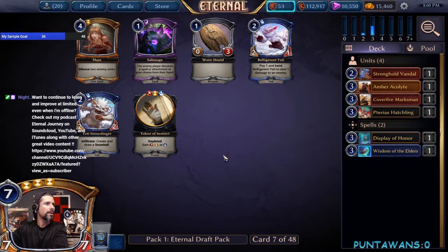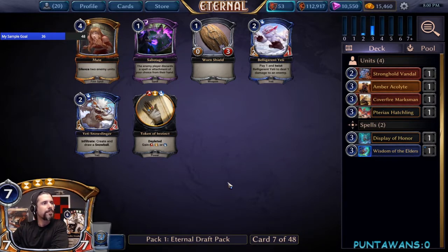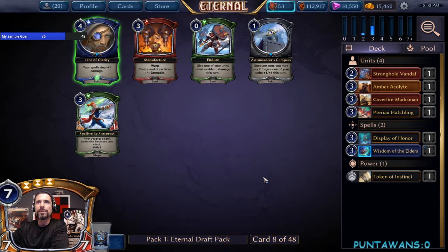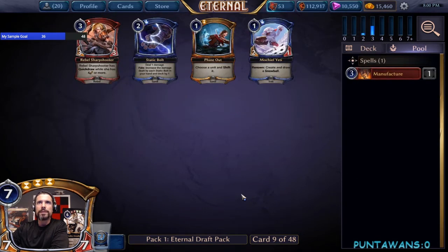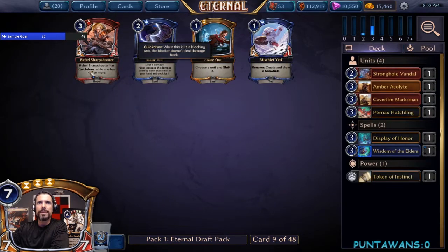None of these cards are really exciting to us. I could see a small world where we take Lens of Clarity but I'm not really excited about that. Manufacturer could potentially be a pick as well in case we end up being Stones. There's also a Static Bolt — we could potentially be seeing some Yetis, but I like Rebel Sharpshooter since it goes well with our weapons. We'll snag the Sharpshooter.